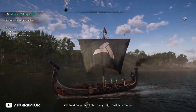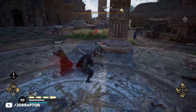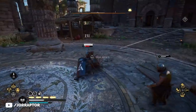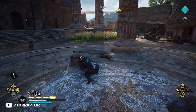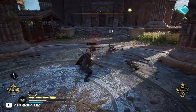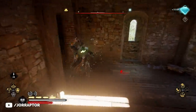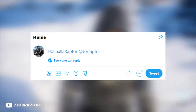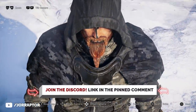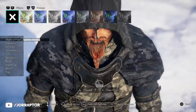Subscribe for way more Valhalla content if you haven't already, and a like on the video would really help me out. Check out our previous video on an ability that I wish I had not upgraded — you can see why by clicking on the screen, or I'll link to it at the end of our photo mode showcase. Send your shots to the Valhalla Raptor hashtag on Twitter or the dedicated picture channel on Discord. Join the Discord via the link in the pinned comment, accept the rules, and then you're able to post.